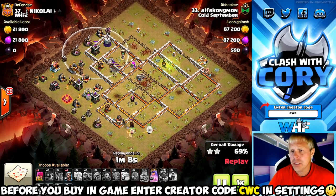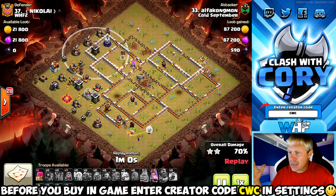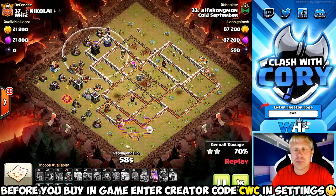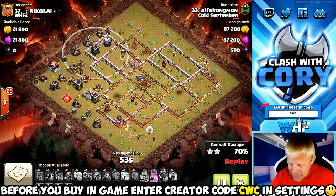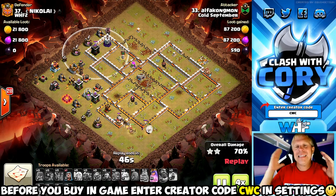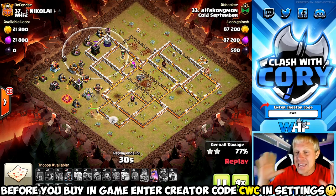He's going to get pretty close — that queen's going to do some good things on the back side. The loons and stone slammer actually took out everything in the base that she couldn't reach from the outside. But there's 30% of this base left — ability or not, right now she's stuck in a hound, she's not going to get 30% of the base in three minutes with no spell support, no rages to speed her up. This attack is going to end up in an 87% two-star fail.